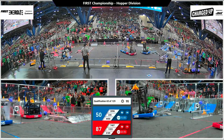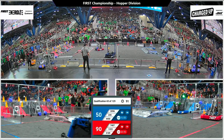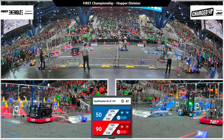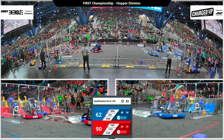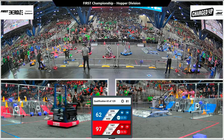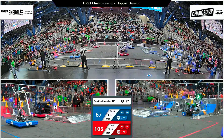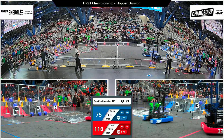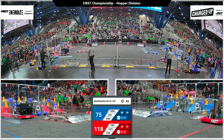But Blue, definitely nothing to sneeze at. 4450 has a cube in their possession. They're lining up to place it on a low node with their partner 2096 Roboactive, also scoring a Game Piece in unison. 2045 Atombots has a cone — they scored it on a high node. Blue Alliance trailing. We've got a minute and 10 seconds remaining in the match. Red Alliance already has their sustainability bonus.